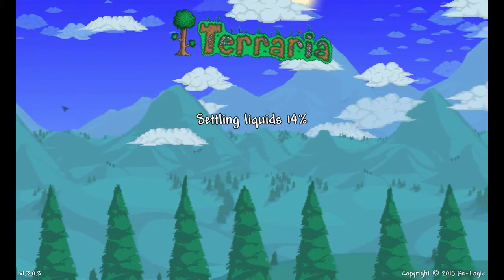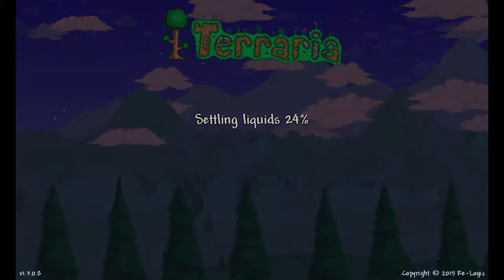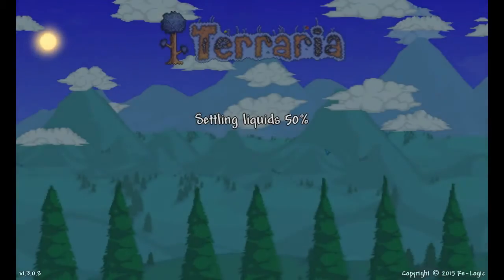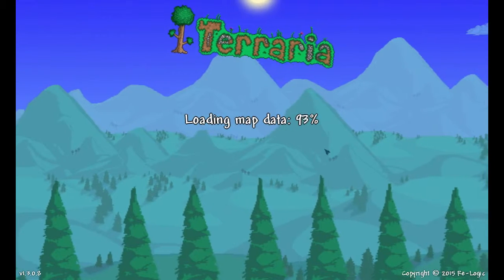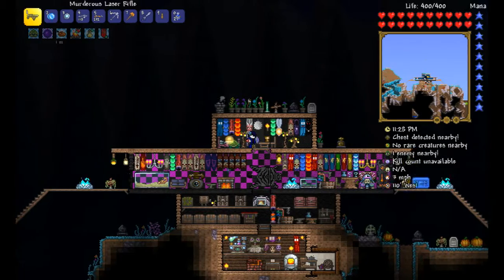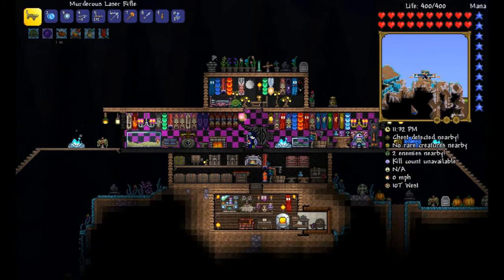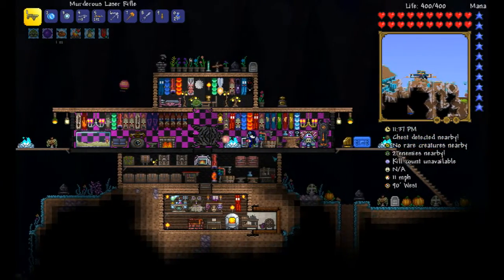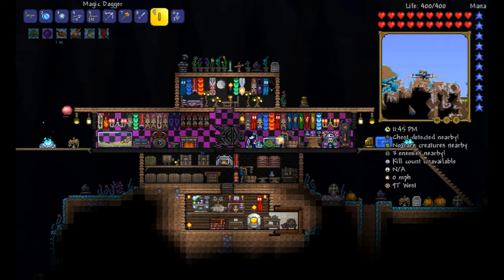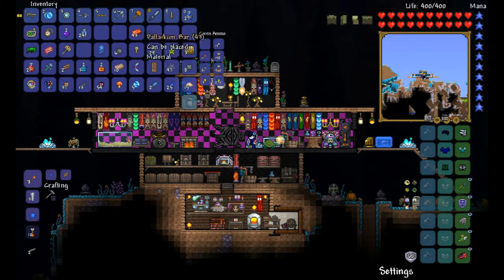Settling liquids, water falling from space into holes, getting rid of tsunamis pretty much. As you can see, we've got lots of banners. You can see that we're in hard mode because of the gastropods and things like that. We've got stuff like greater mana potions, greater healing potions, and magic daggers. I've got my godly titanium sword which does 69 melee damage.